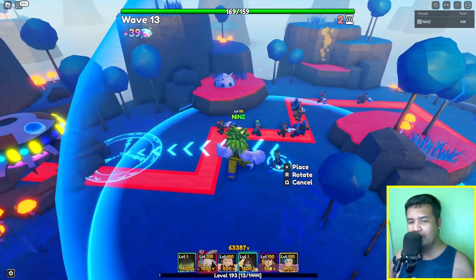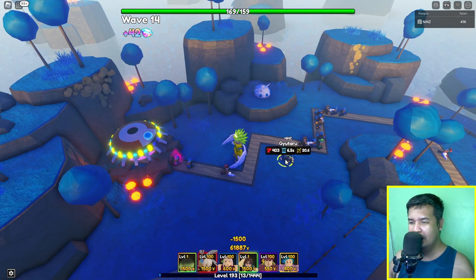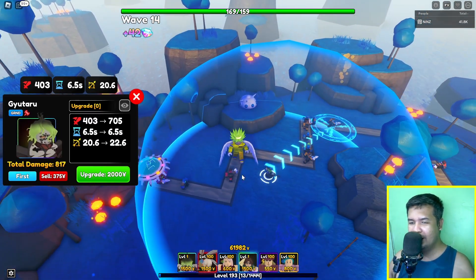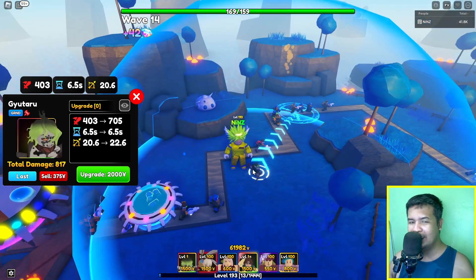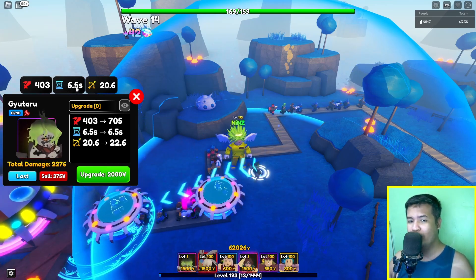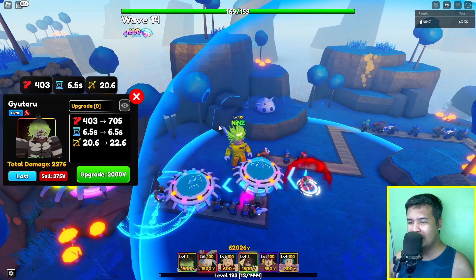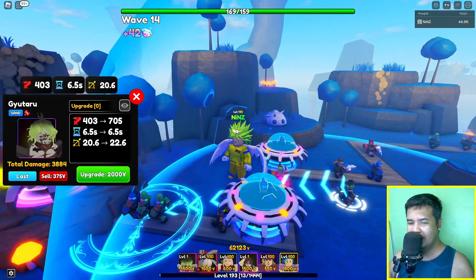I'm going to place Gyotaro here — as you can see he uses an AOE circle. I'll place him there and set it to last. For initial damage, he's got 403, 6.5 SPA, and 20.6 range. Look at that attack animation!